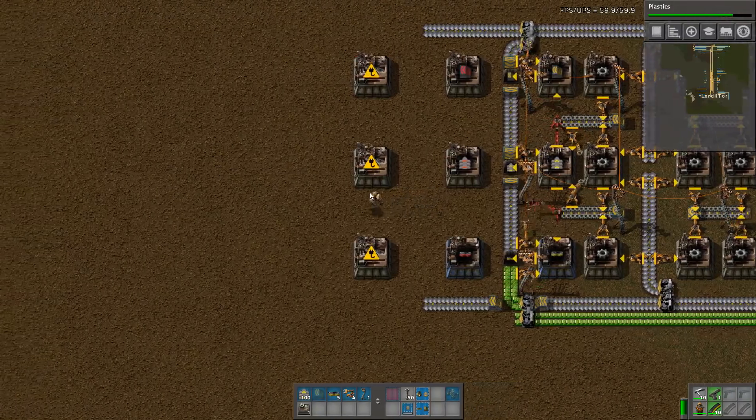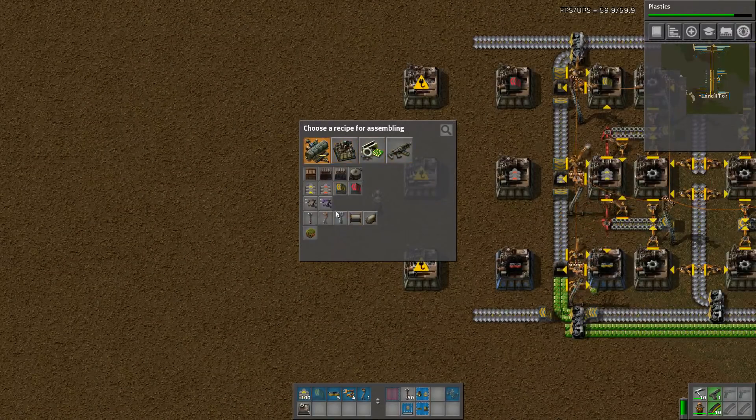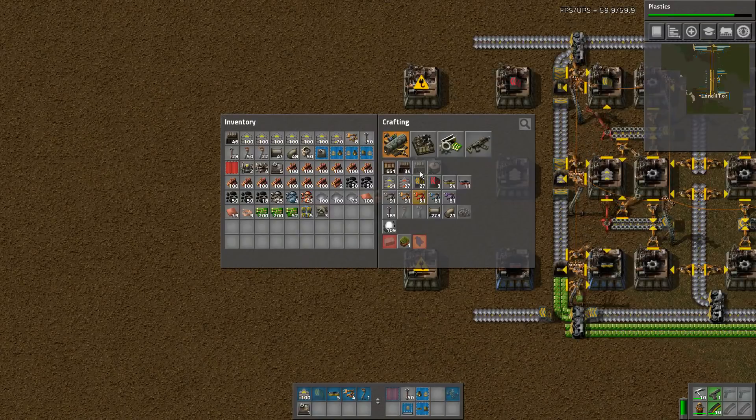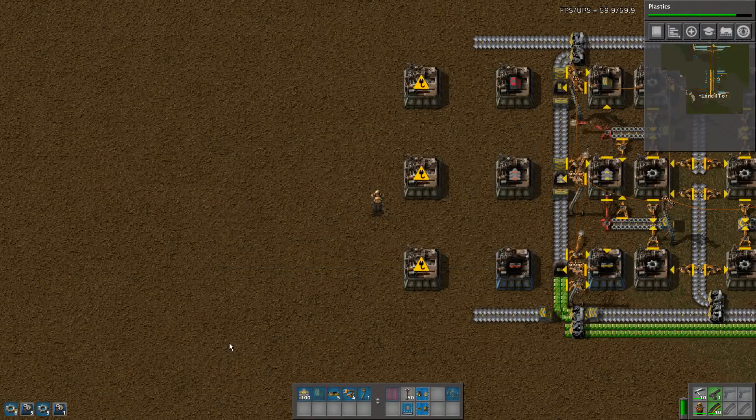So these are going to be inserters. This one will be the yellow inserter, and they need to be blue as well. We probably don't need all of those extras, so we do inserters.